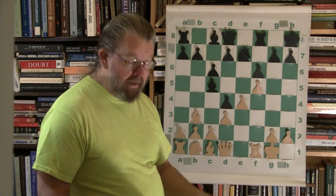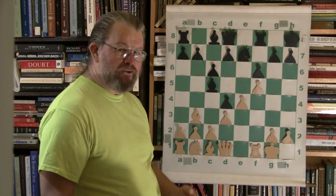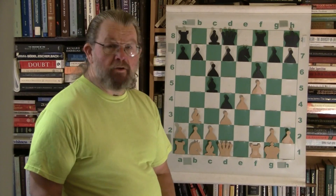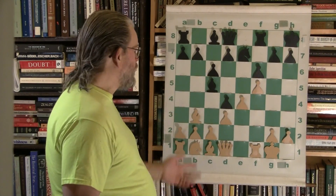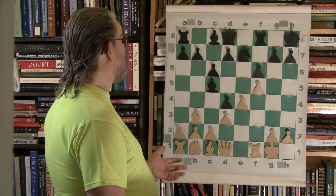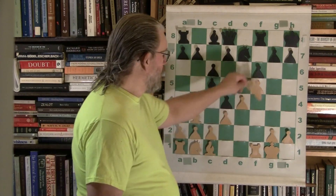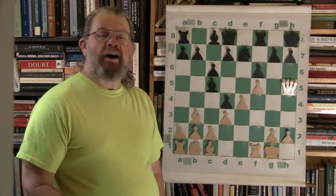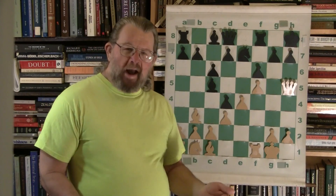We've seen this before in the miniatures, so we're in for potentially a treat. One of the themes: now that he's got the diagonal — notice the center is decent for both of them, but there isn't a lot of development right now. When the queen comes up early, once again that diagonal to the H file is a key factor.